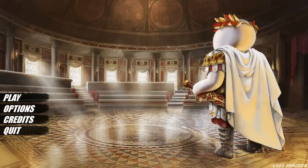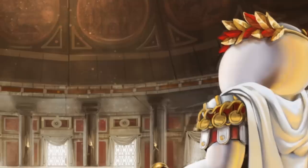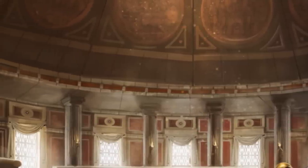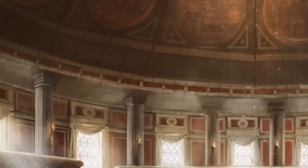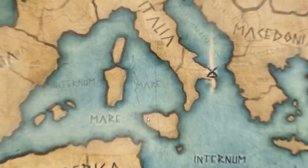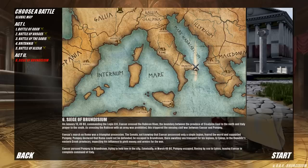Welcome back to Shield Wall. It's been a while since Shield Wall was updated, and some of you may have been wondering what happened to it. I've been waiting for the new mission, and this is the first mission in Act Two — it's a Roman civil war, the siege of Brindisium, where Caesar faces off against Pompey.